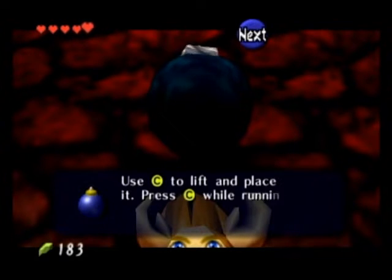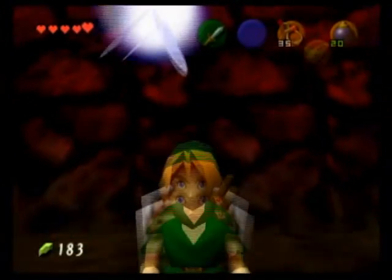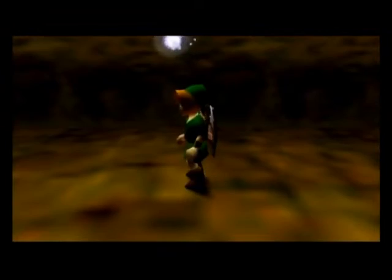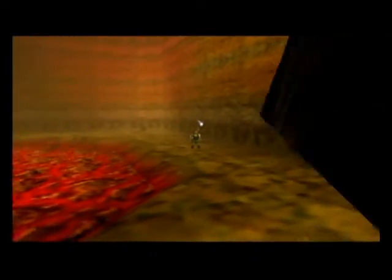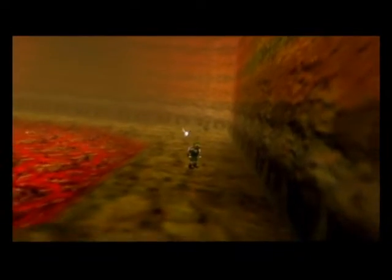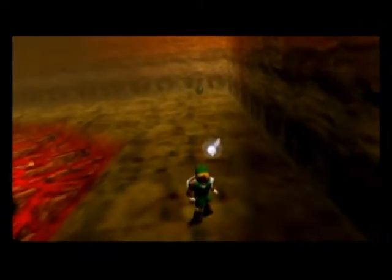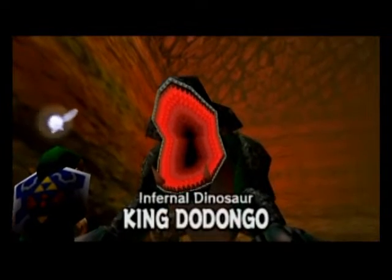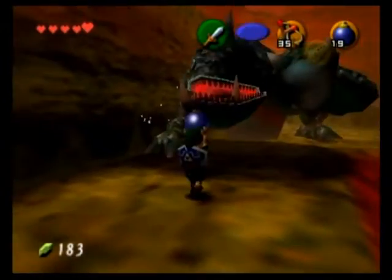We need bombs in this fight because the boss is — surprise, surprise — weak to bombs. Alright folks, this is the boss, and it is a big, big monster — bigger than Goma. Everybody, meet the Inferno Dinosaur King, King Dodongo.